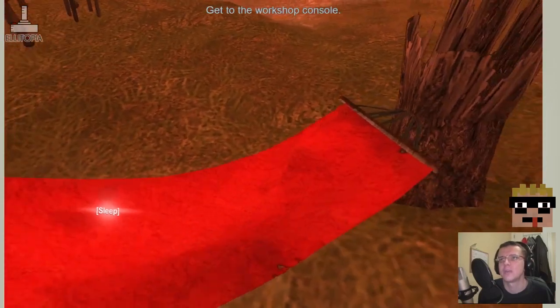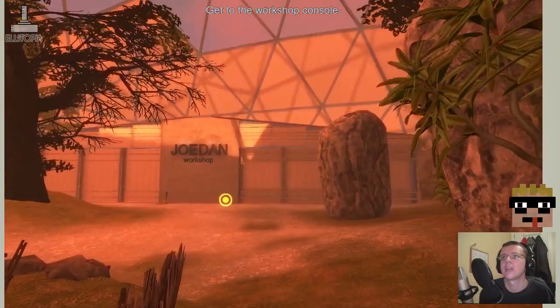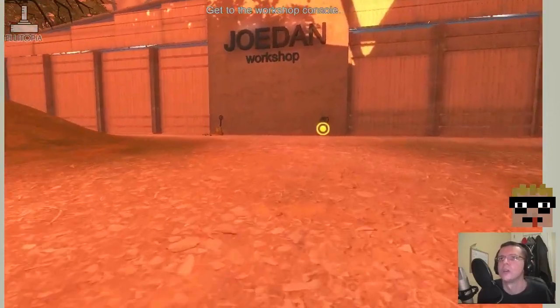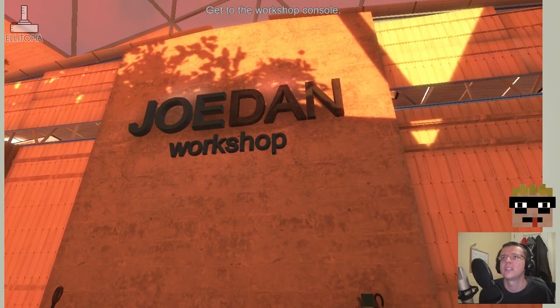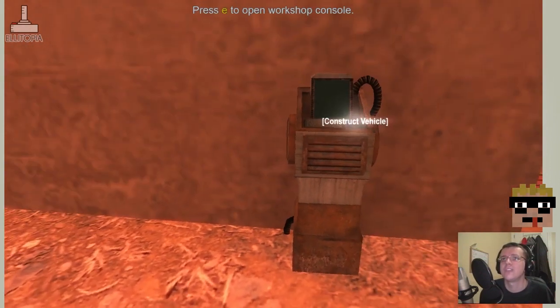We have WASD keys to walk around. We have a hammock here which we appear to be able to sleep in. We're being told to get to the workshop — so we are heading over to the Joe Dan workshop. I'm guessing Joe and Dan might be the developers. Press E to open the workshop console, construct vehicle.